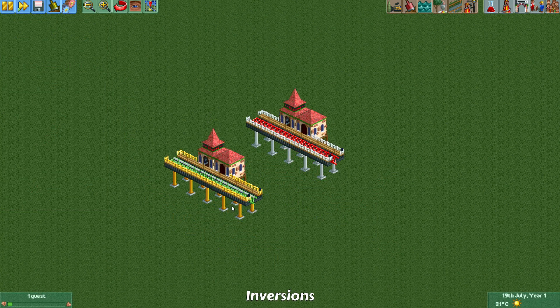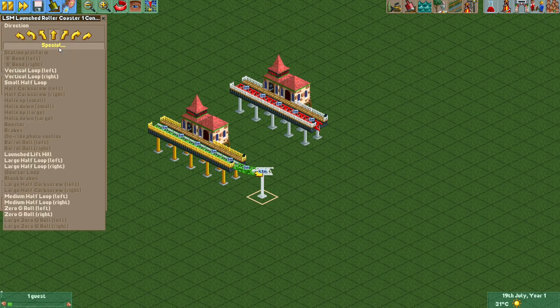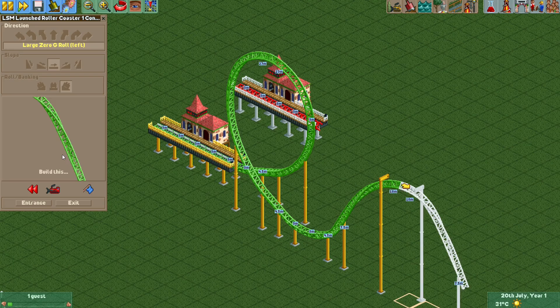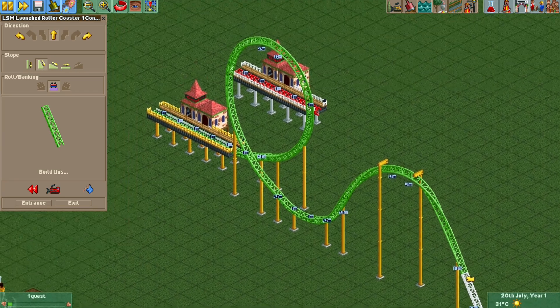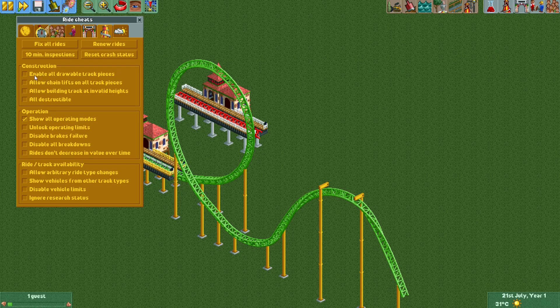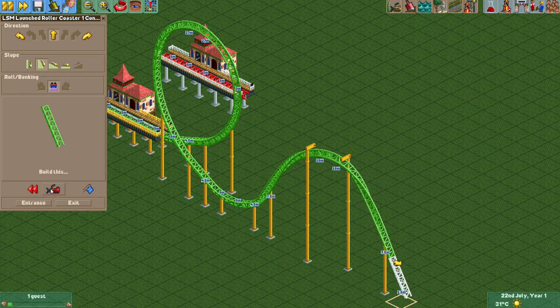Another thing the LSM launch coaster has which the Giga coaster does not is a lot of inversions to choose from — large half loops, large Zero-G Rolls, small Zero-G Rolls, quarter loops, vertical loops, and more. If you want to build these inversions on the Giga coaster you'll have to enable the cheat to enable all drawable track pieces, but for the LSM launch coaster all these inversions are available without using cheats.